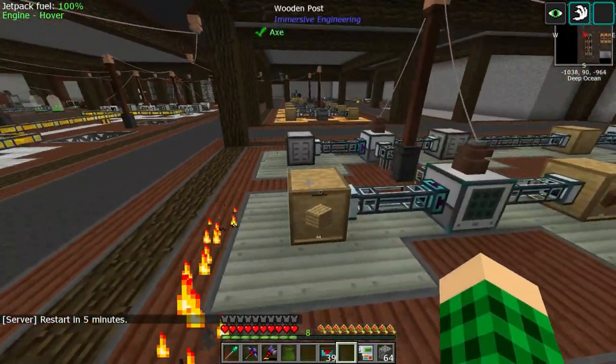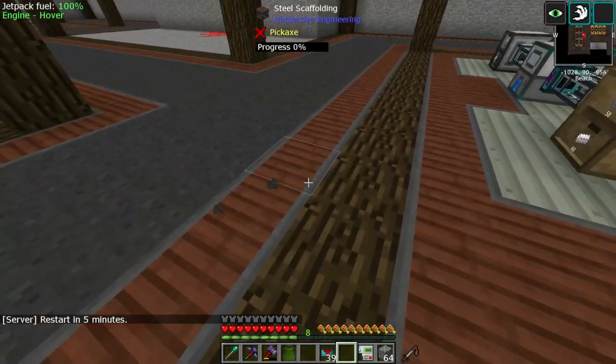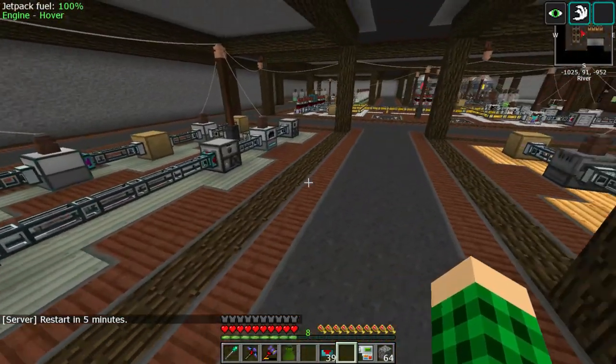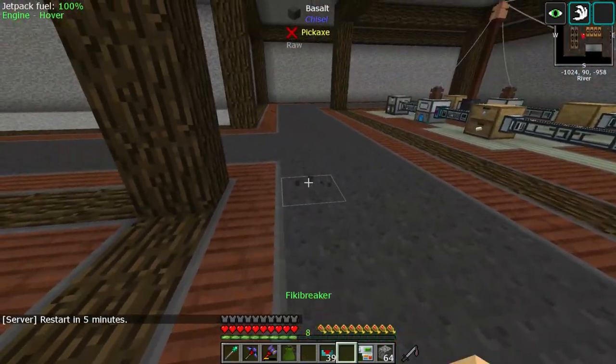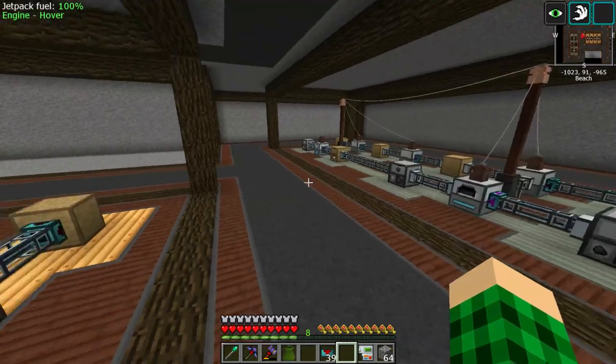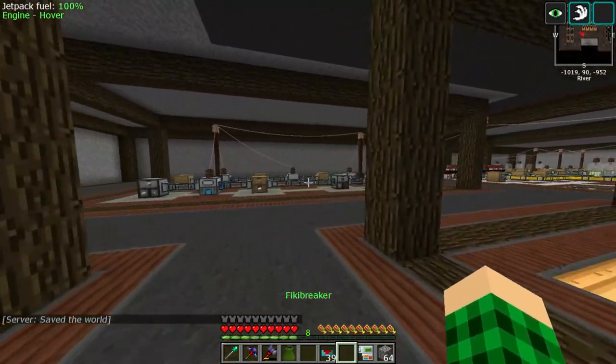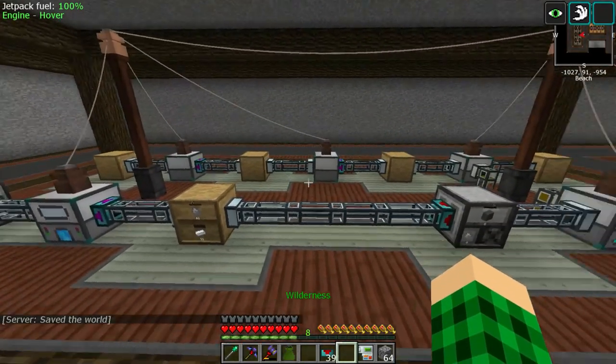So this is a completed system. We're getting treated wood planks and we're getting steel. So we have unlimited steel scaffolding now. The next order of business would be to tackle basalt, but that is going to be done with the void miners, and we don't need a separate system for that. So that is all done and dusted.